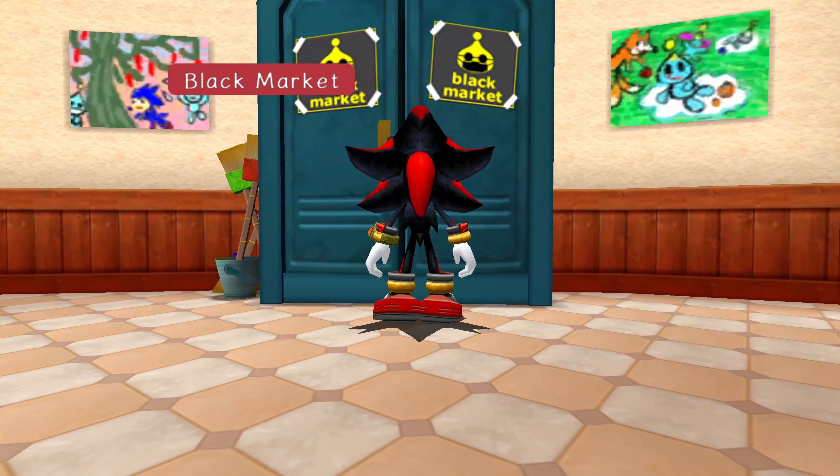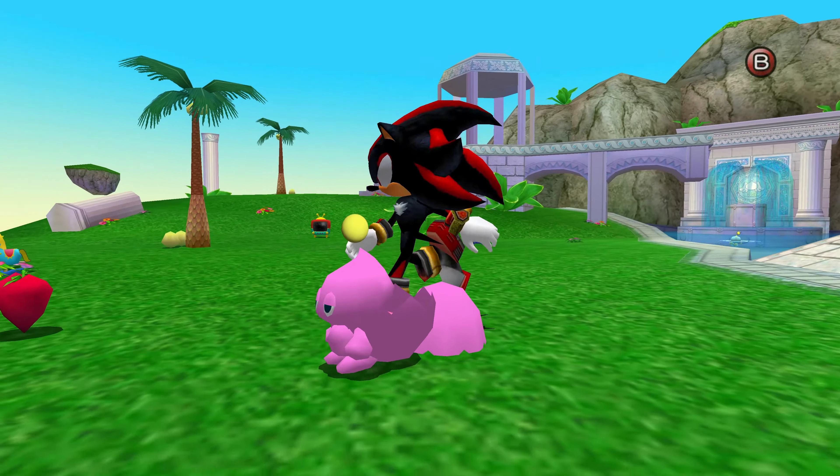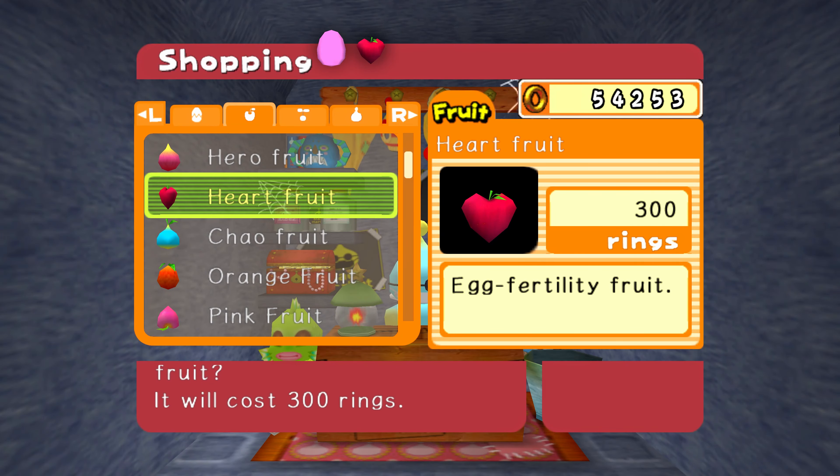Two-tone chow are a type of chow that show more than one color. For example, the chow that you start the game with are regular two-tone chow. In order to make more, you can breed your two starting chow, or you can go for another color combination by buying a monotone chow egg at the black market. I'll use a pink one for this video.